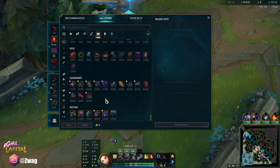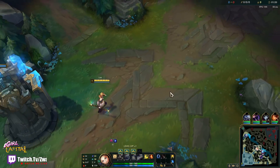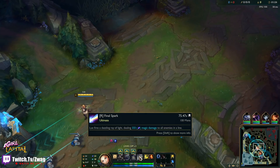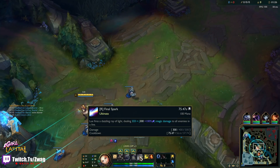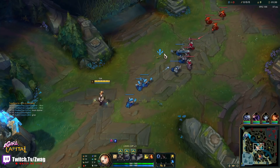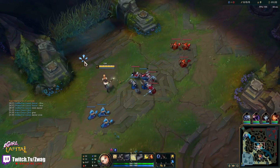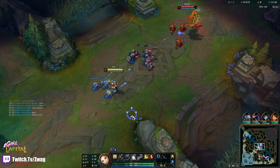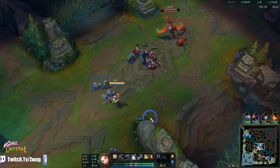Our build path is going to be Liandry's into Cosmic Drive. After that I'll probably go Hourglass, Banshee's. Or something else I can find with Haste. But the main goal is to get this laser — our ultimate — down to as low a cooldown as possible. Its base is 37 right now at rank one, so we can probably get it easily under 20 seconds.